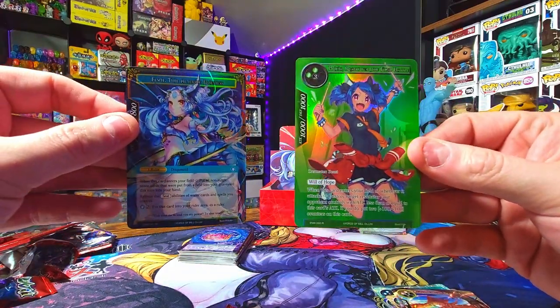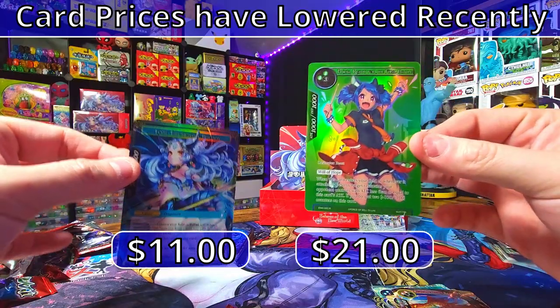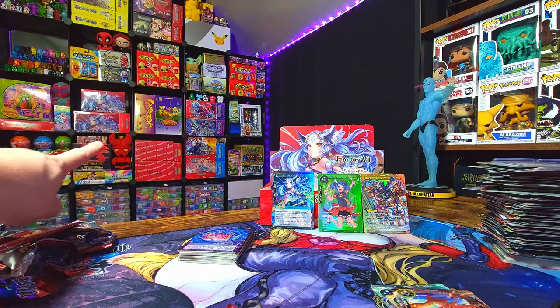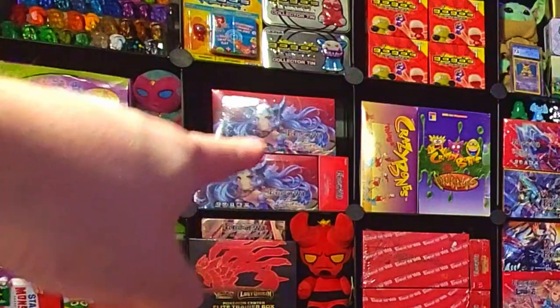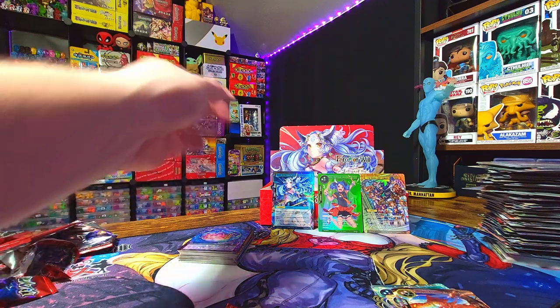We didn't even get a full art Sylvia Blade of the Supreme King — kind of crazy and disappointing. We got one regular foil, worth about $10, plus a couple normal versions. Our two bangers are the Flute and Prissia — the most expensive cards in this box. These are dope cards. But hey, we've got a few more boxes of Echoes of the New World, so look for more of those. We will complete the alternate art band set — I love this set! If you stuck to the end, thank you, leave a like and subscribe, and we'll see you in the next video.